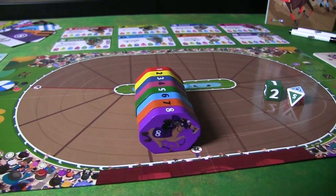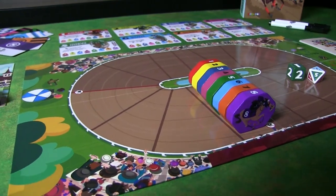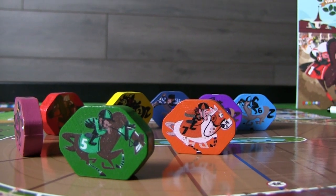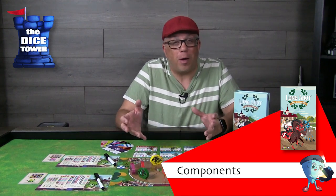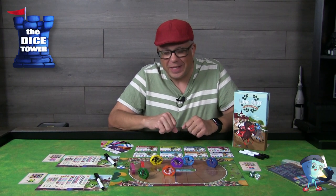Once three horses cross the finish line, your earnings are totaled. While there are many ways to earn money during a horse race, only the player who makes the most money will be declared the winner. On the main board, you'll place all the horses at the start line. The board also has the winner's circles for first, second, and third place, detailing what your winnings will be if you own those horses.